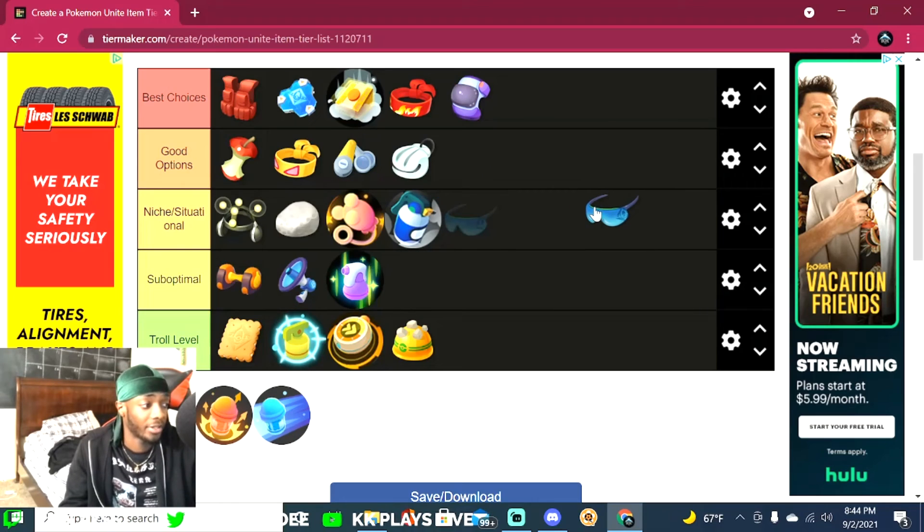Special Attack Specs increase your special attack when you score a goal. Honestly, you don't really get the most damage out of it — it's maybe just a little noticeable with your skills. But as I've said, damage isn't really the top priority in this game right now, so I'd say it's suboptimal. You can use it for more damage if you want, but I wouldn't.